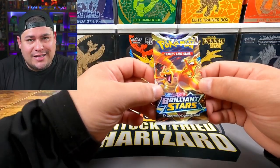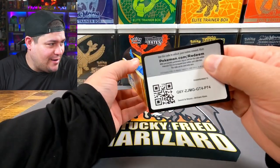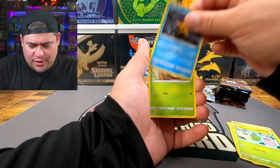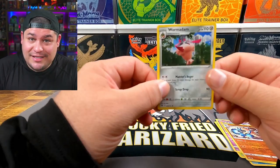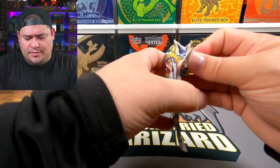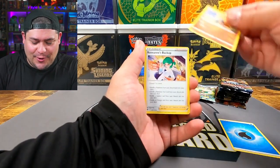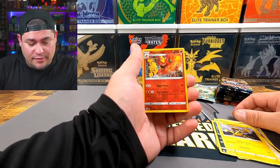On to Brilliant Stars — we are 0 for 8. Come on! Pack one: Gallade energy, Cynthia's Ambition, Cheren's Care, Patcher, Rizzardon, Riolu, Burmy, Staryu, Karrablast, Appletun — reverse Lucario and the rare — Wormadam. Not Charizard. Pack two with the Arceus artwork — Arceus, bring us Charizard! We got Torkoal, Roxanne, Rosanne's backup, Probopass, Exeggcute, Grimer, Dedenne, Sneasel, Electabuzz, Magmortar — reverse holo — and the rare: still not Charizard.